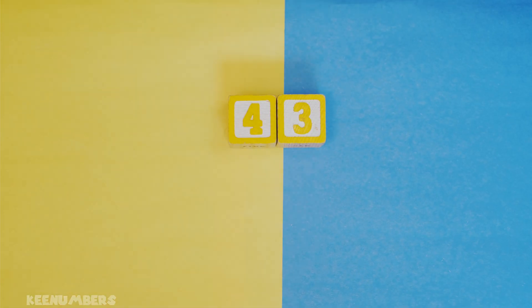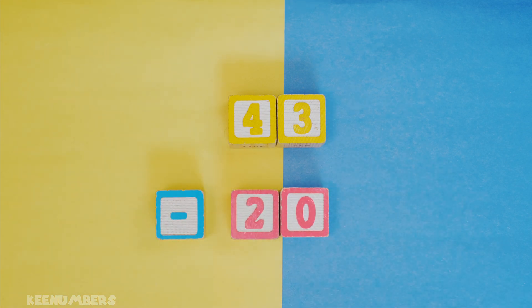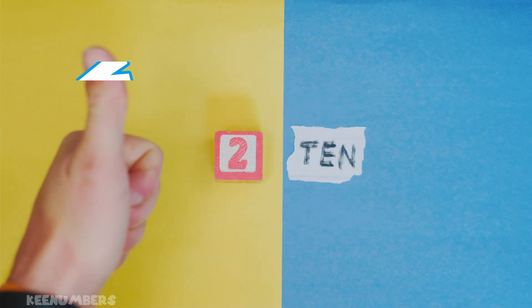Now, 43 minus 20. Well, that's four tens minus two tens, so roll backwards two. Four, three, two — two tens, also known as 20.